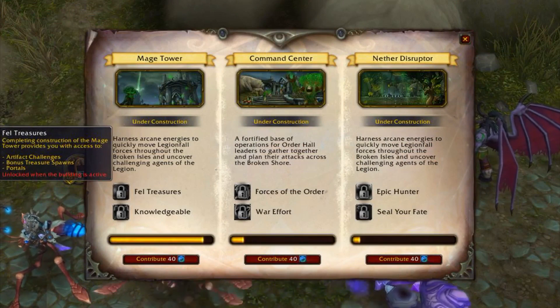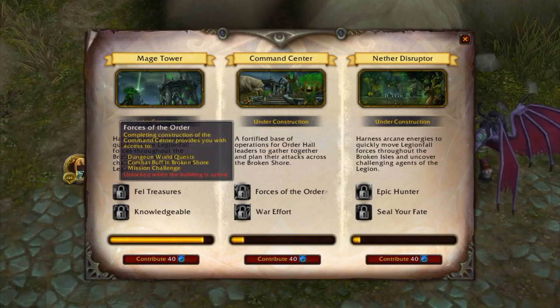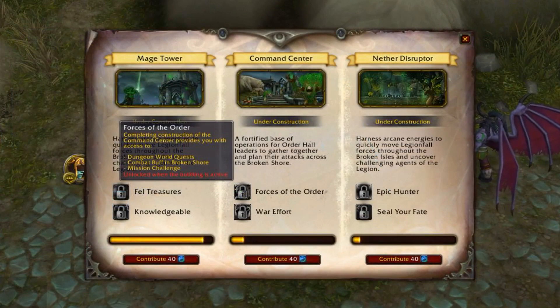It's kind of up to you to pick and choose which building you want to invest in, but currently there are three main buildings that you can construct: the Mage Tower, the Command Center, and the Nether Disruptor. These buildings have two traits each. One of them adds content that you can take part in, including artifact challenges — which have been talked about a lot by Blizzard — as well as various buffs, portals, and bonus treasure chests.